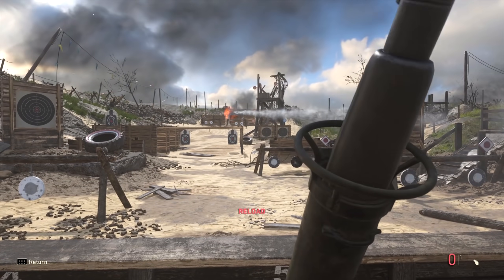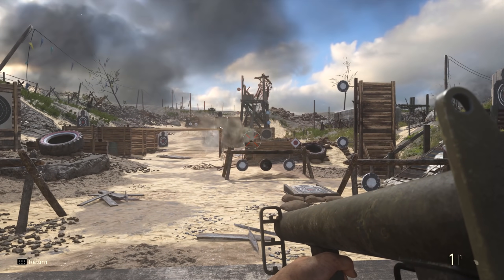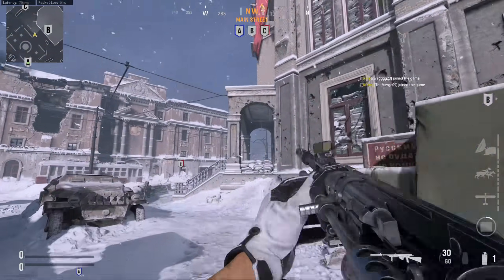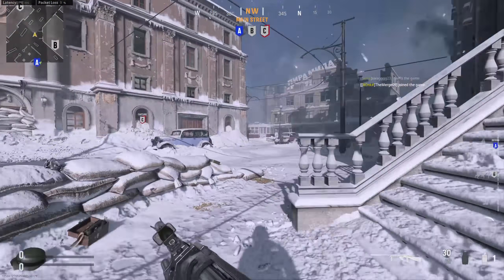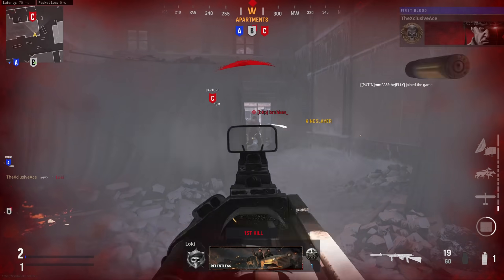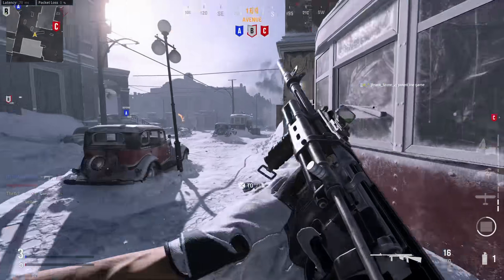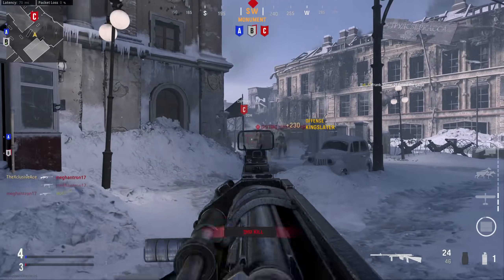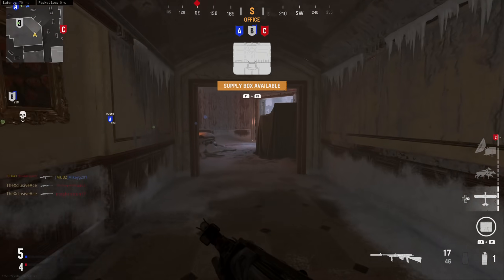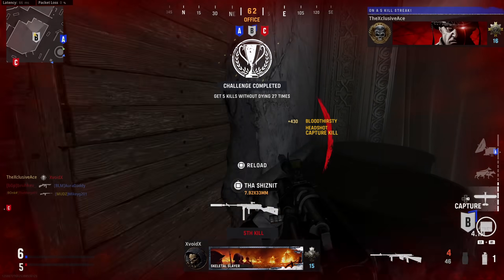That brings me to the next item on my wish list: I hope the targets aren't just standard reactive plywood or paper targets that fall down and pop back up. I'd like a good range of targets — keep those plywood ones, but also give us the ability to spawn actual character model bots in the firing range. Have the bot stand still, not shoot back, so you can hit different body parts and see how much damage you're dealing to each area.